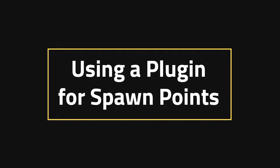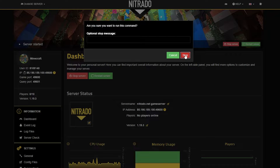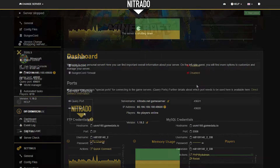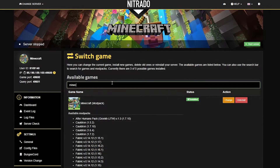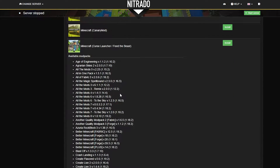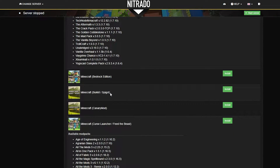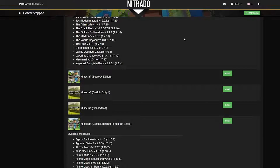Using a plugin for spawn points. Probably the least commonly known method is to use a plugin for spawn points. There are certain reasons to do this. Go ahead and stop your server and wait for it to shut down. Once you do, head to the switch game tab on the bottom left of your Nodecraft server. You're going to search up Minecraft and then scroll down to where you see the Bukkit/Spigot version of Minecraft. Go ahead and install that. After clicking the green install button, a popup will appear — go ahead and confirm that green install button.